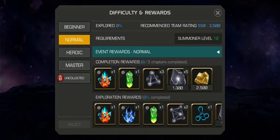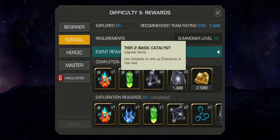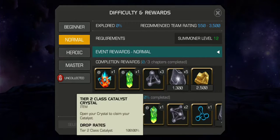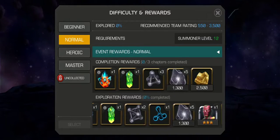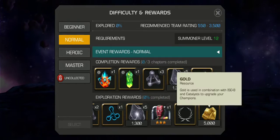Let's look at the rewards. For completion, we get a Premium Hero Crystal, a Tier 2 Class Catalyst Crystal, Tier 2 Basic Iso-8 — three of those — five Tier 4 Basic Iso-8, and a Basic Catalyst, and 2,500 gold. For exploration, we get a Premium Hero Crystal, a three-star Hero Crystal, another Tier 2 Class Catalyst, two Tier 3 Basic Catalyst, one Tier 1 Alpha Catalyst, five Tier 4 Basic Iso-8, a three-star Vision, the title Destroyer of Evil, and 5,000 Gold.